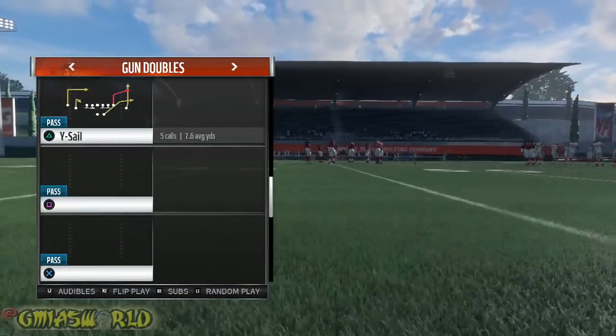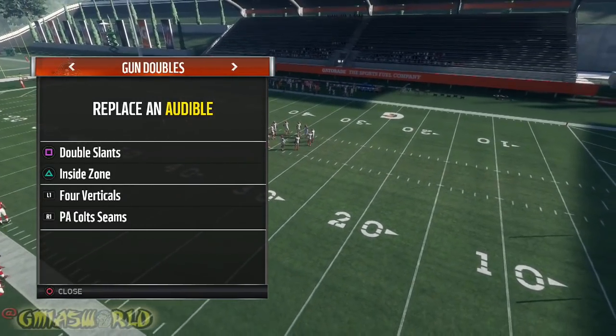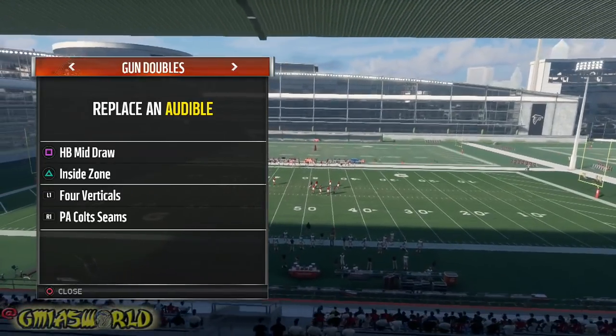So we saw what the audibles were when we pressed the left trigger. We saw our original audibles. We're going to press the square button — which is also the X button on Xbox One — and we're going to put the draw play in there. Now we've got the draw and we have inside zone.